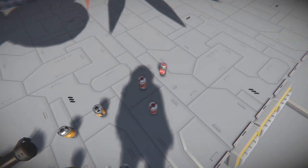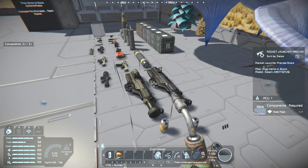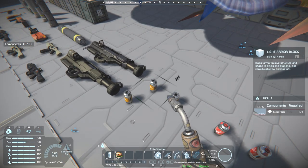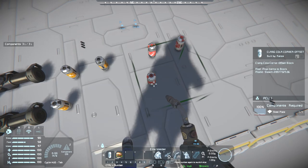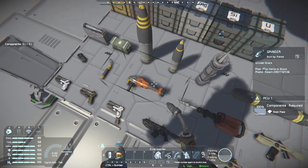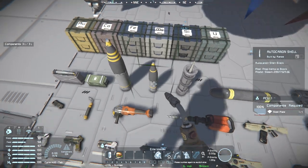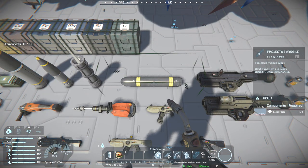There are four build requirements — just a single steel plate for each of these things. I bet you can't actually use weapons and tools as an ingredient for building a block. It would make things interesting. I think you can only use things that are listed as components to actually build with.